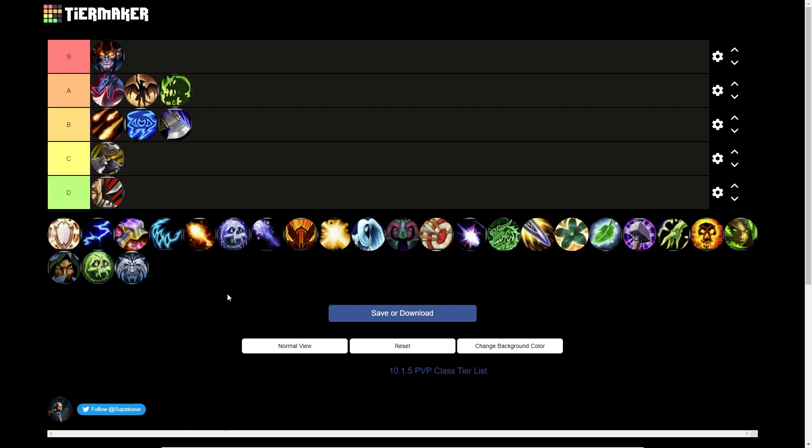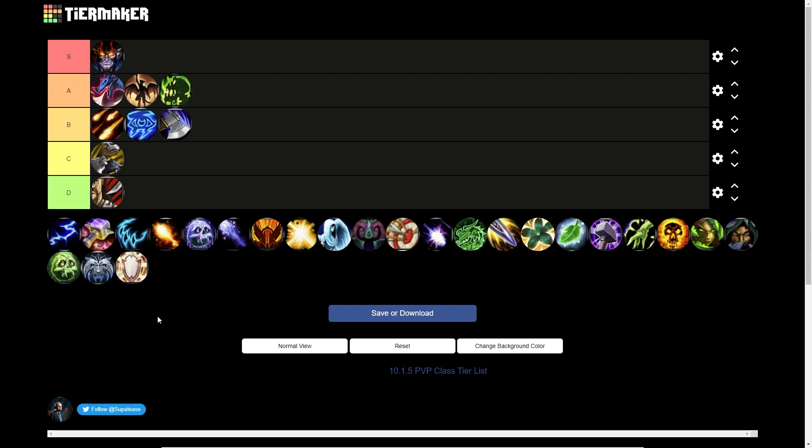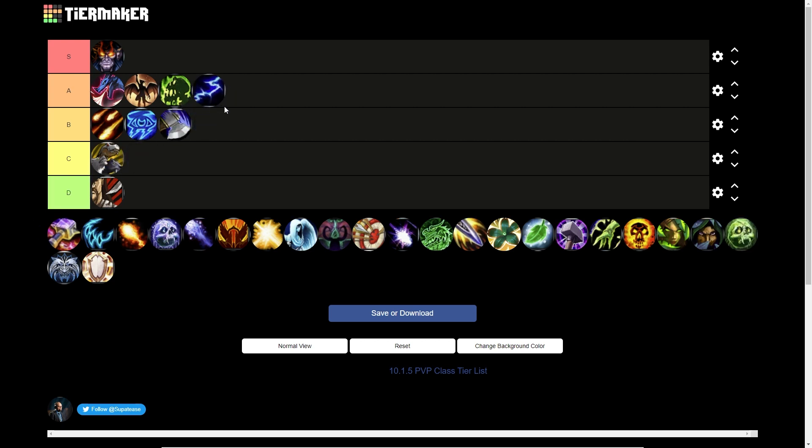Devastation Evoker goes up in A tier. They have really strong burst damage, are really mobile, and have strong single target with good cleave through Pyre, Eternity Surge, and Flame Breath. They're also pretty tanky — they bring two defensives, one that's a heal over time and another that's a one-and-a-half-minute 30% defensive with two charges. Overall very strong and deserving of a high ranking.